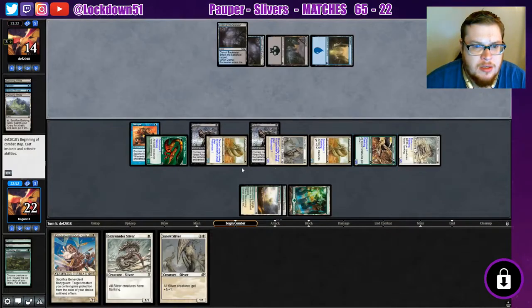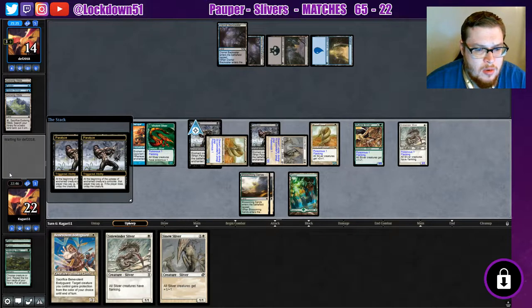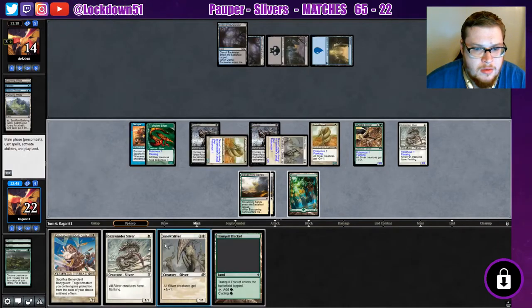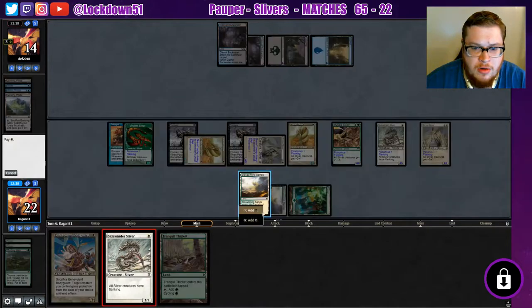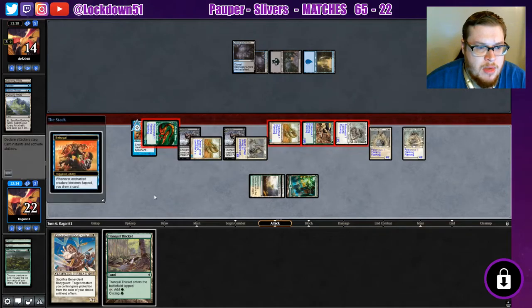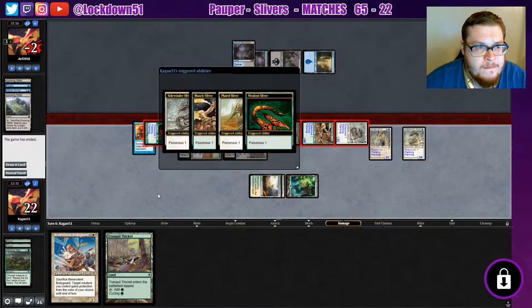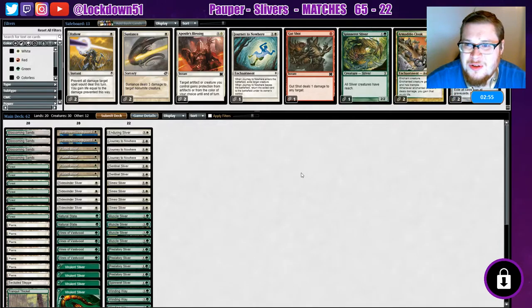We're close to wanting to just attack in with the Viverland here — we probably will at this point. We can win this turn unless they can do something. Let's play other creatures for good measure, swing in, we'll let them have their card draw — boom. Alright, let's sideboard. Let's get our natural states to destroy those enchantments.